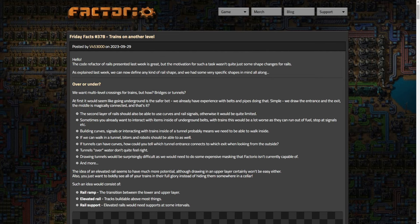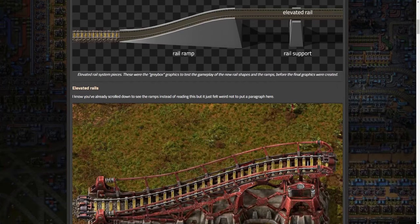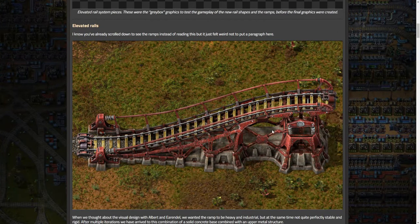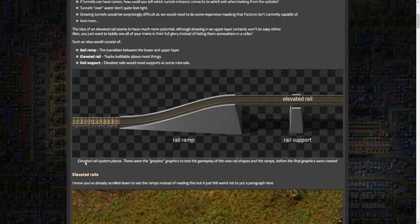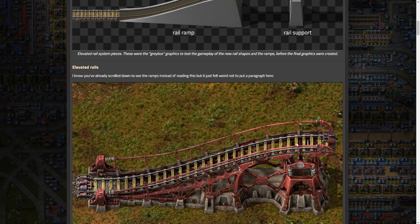Such a system would consist of: a rail ramp to transition from ground level up to a higher level; elevated rail tracks buildable above most things; and rail supports to support the elevated rails. Here's a mock-up of it. These were gray box graphics to test the gameplay, the new rail shapes, and the ramps before the final graphics were created. I'm just going to sit here for a minute and let you look at this.